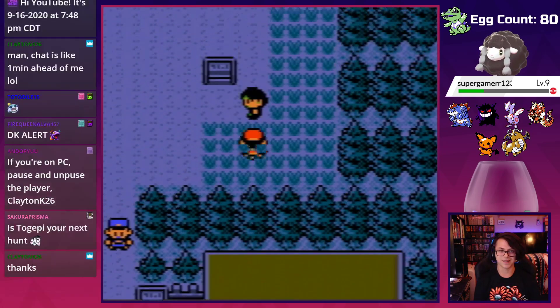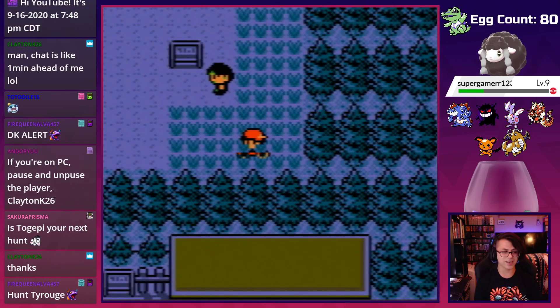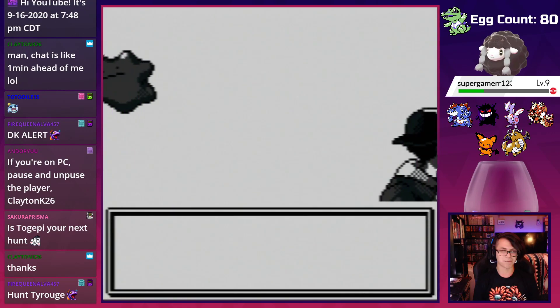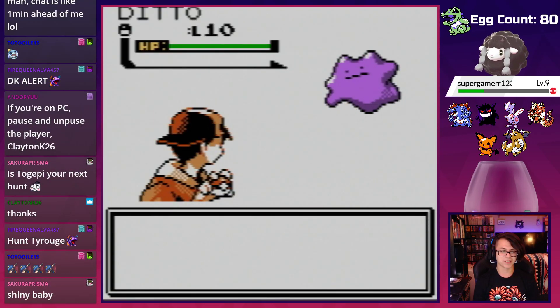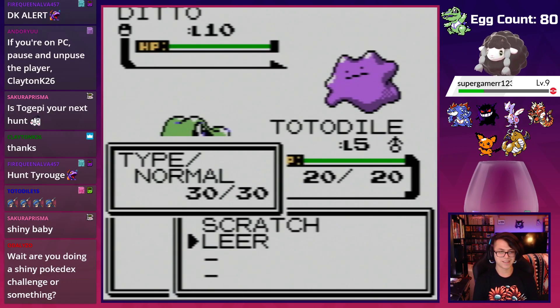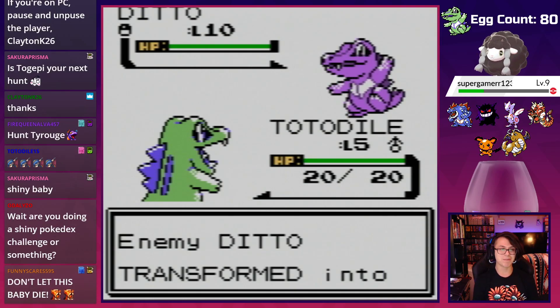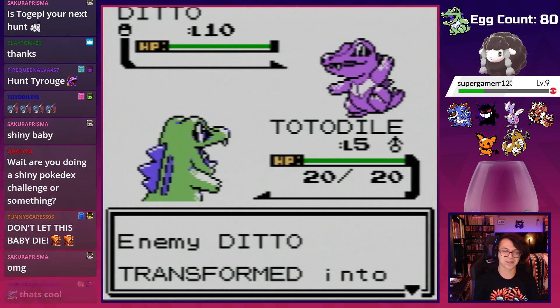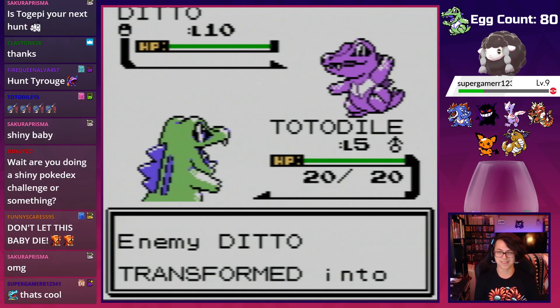Togepi might be the next hunt — that would be very fun. That looks so good! What if we let the Totodile transform? Here it is — wow, that's so pretty. I'm gonna let it transform. It's purple! The Ditto transformed to purple — I don't know if the shiny has anything to do with that. Look how cool it looks, purple! That's like how it really looks in game.